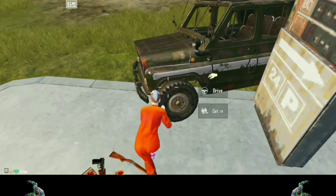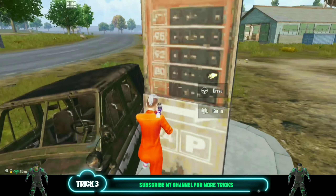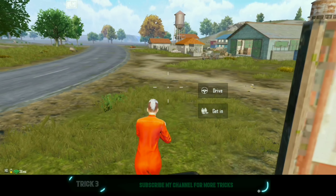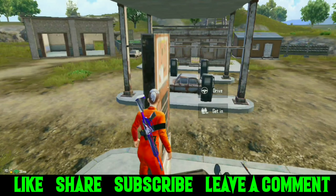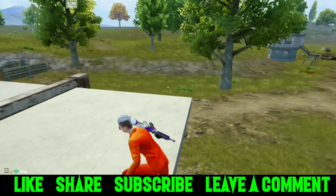Here is another trick working at the petrol pump. Park your vehicle exactly as shown — two wheels on the cemented portion and the front wheel a little to the inner side. Now jump by moving the joystick in the northeast direction and you will stand on the UAV tower, then make a jump on the board, and after that jump on the shed.